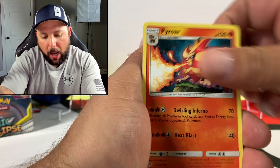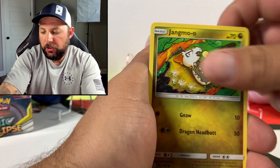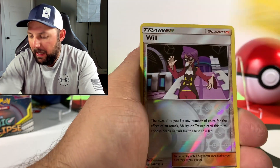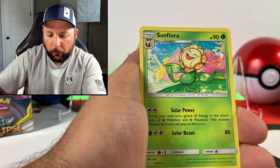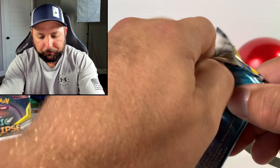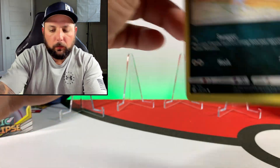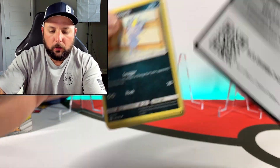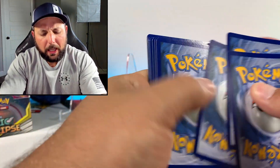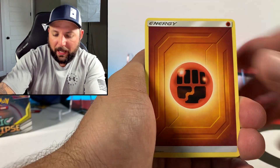Pyroar, Skrill Pikachu, Willow for the reverse, and a Sunflora non-holographic rare. Definitely looking for that guy right there. I would really appreciate if we got the Blastoise. There's your code — I don't know how that one got stuck in a pack, I don't think I've ever done that before. That takes skill.